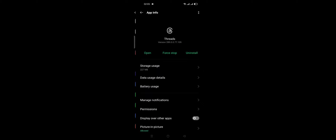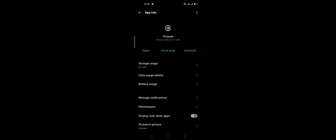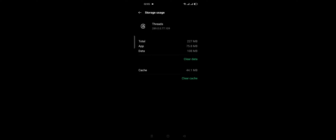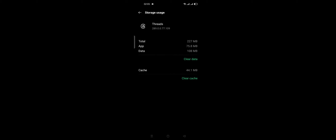Click Trades and click Force Stop. After these steps, click Storage, then click Clear Data and Clear Cache.